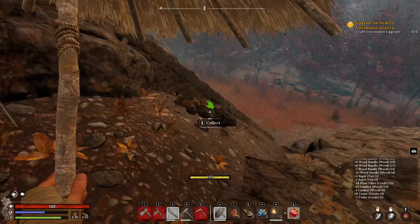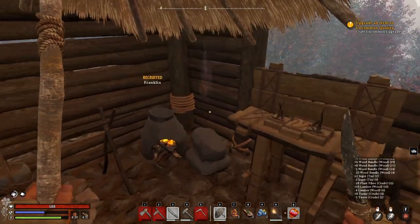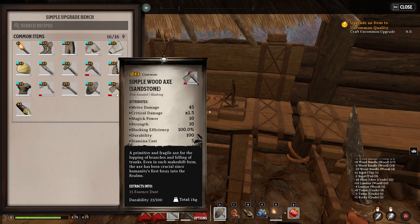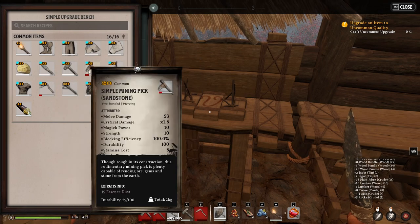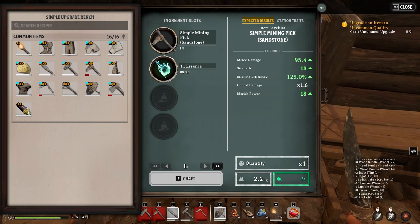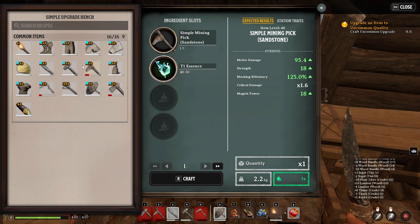I set up a basic home here. Easy to go down to the river to gather resources. The tools don't have to be repaired in order to upgrade — it will automatically do it. It requires 40 essence. I recommend doing the pickaxe first, because then you can gather the level 40 irons and such. Then later you can do the axe and other tools.